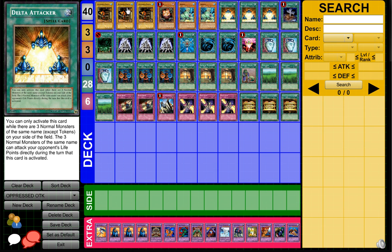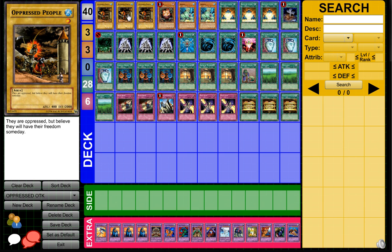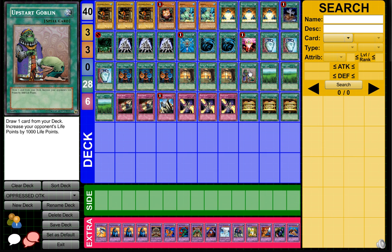The reason why it's the Oppressed People OTK — yes, you can run other ones — but Oppressed People is just the funniest OTK pretty much, because they will all be at high attack. You can run one Upstart Goblin because it just allows you to still make a game.